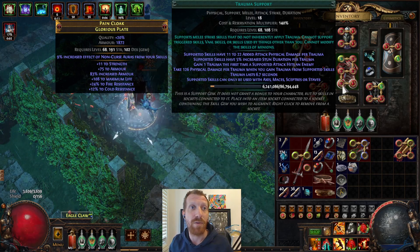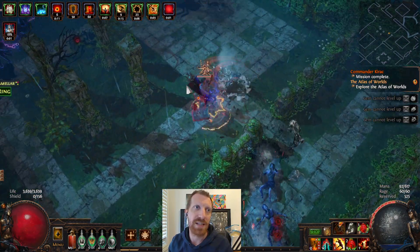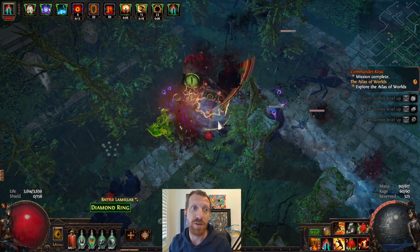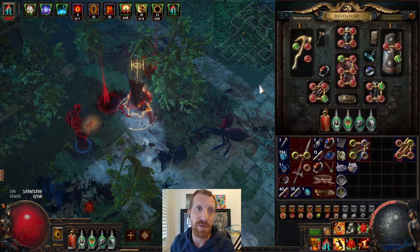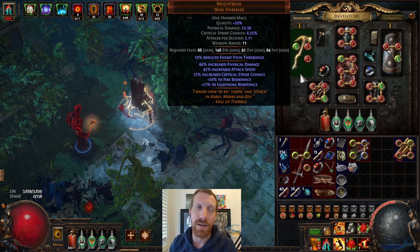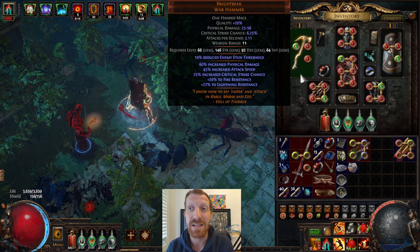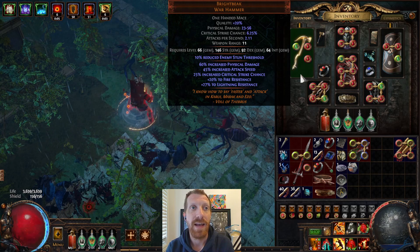The real winner, in my mind, is how accessible this is. I just showed you some of the early game items you can acquire for 1 or 2c. There's another one that really enables this — maybe you saw it in my gear selection. It's Brightbeak, which you can easily pick up off the trade for like 1c. It's a fairly common unique to find, and you get it very early.